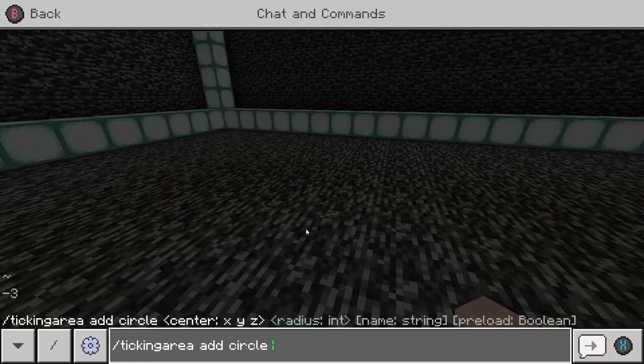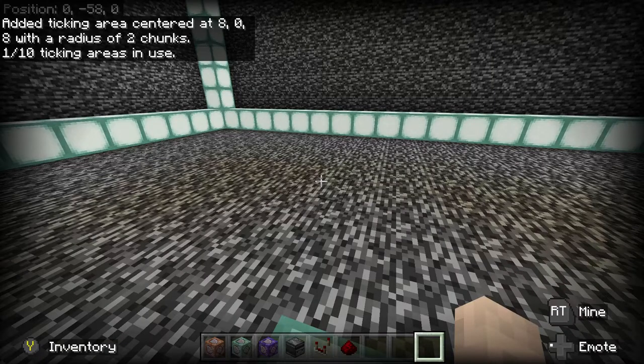Specify the area you want the ticking area in using your relative coordinates - those are the tilde symbols. Then specify a radius; you can use anywhere from one to four chunks. I like to use two chunks to broaden the area a bit. You can name it if you want. Hit enter and at the top of the screen you'll see it added a ticking area.